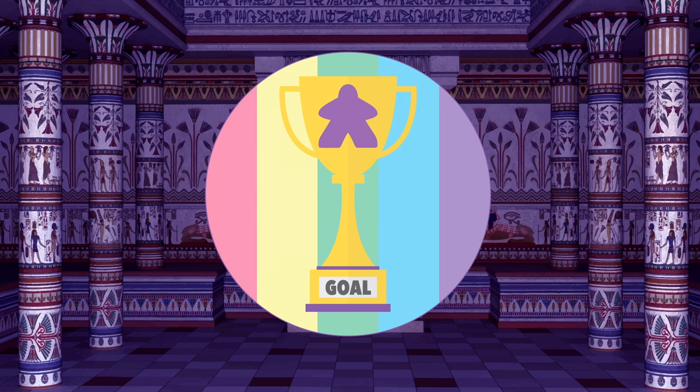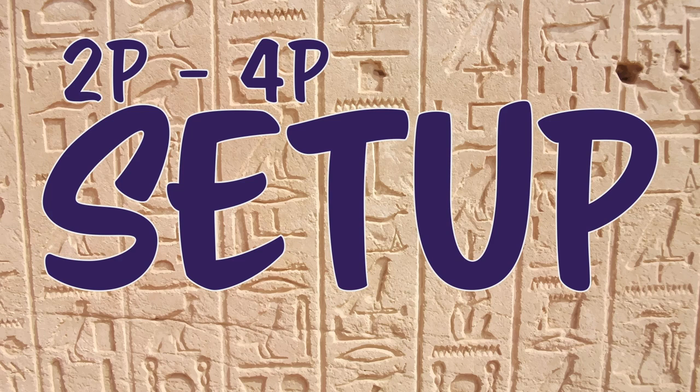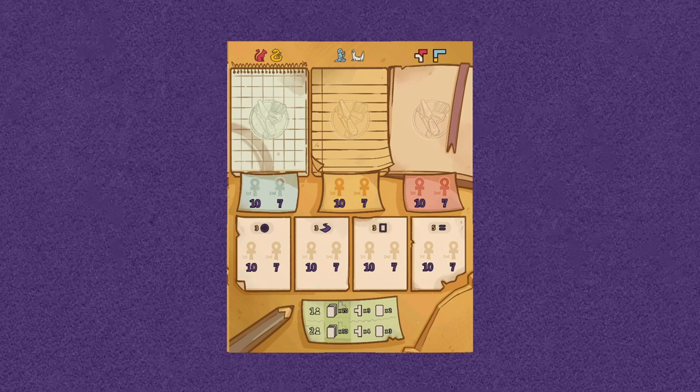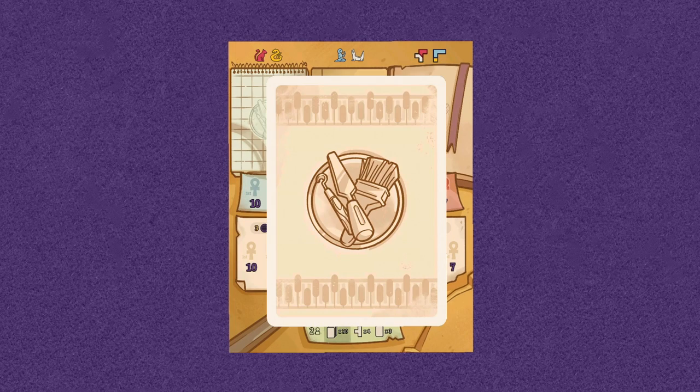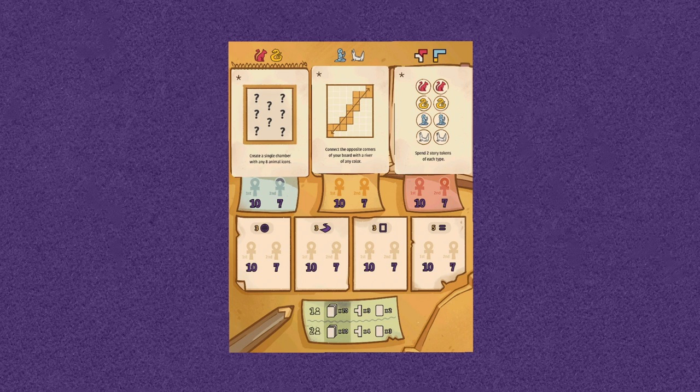The player who scores the most points from story cards, achievements, and leftover tokens is the winner. To set up, place the achievement board in the center of all players, picking the side when playing with 2 or 3-4 players respectively. Shuffle the achievement cards and place 3 face up in the slots on the achievement board.